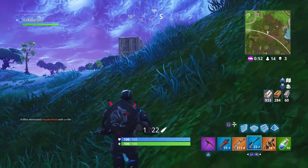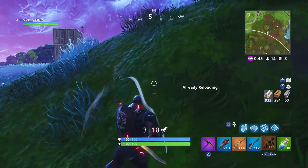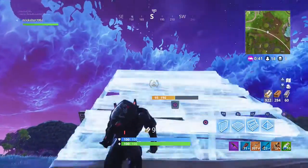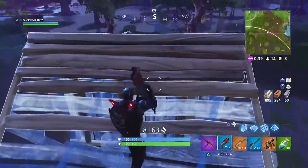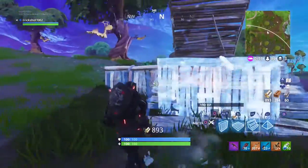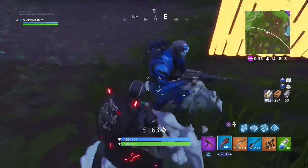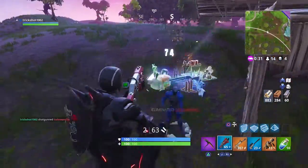Finally, we're going to move on to aggressive building. Whenever approaching an enemy, always throw down stairs for protection and ease of movement towards the other player. Always keep yourself above your opponent, as height advantage is crucial to winning in Fortnite. Controlling the fight and keeping the odds in your advantage is key to doing well. Always attack your opponent in a counterclockwise fashion — never attack from their left side.